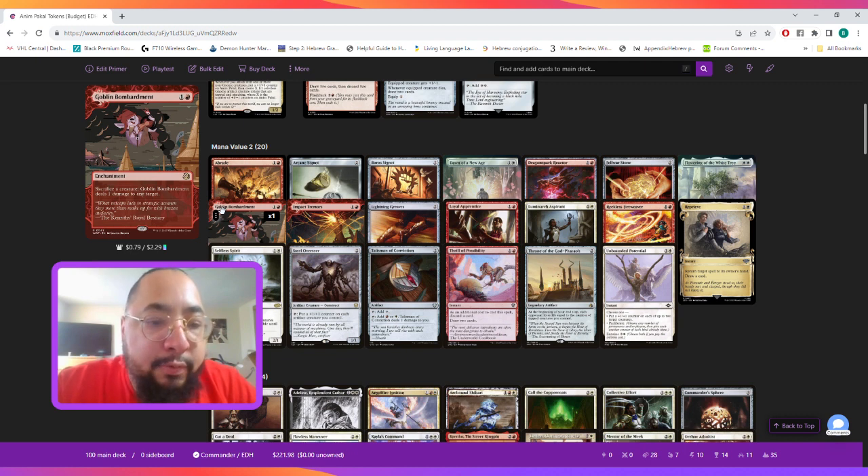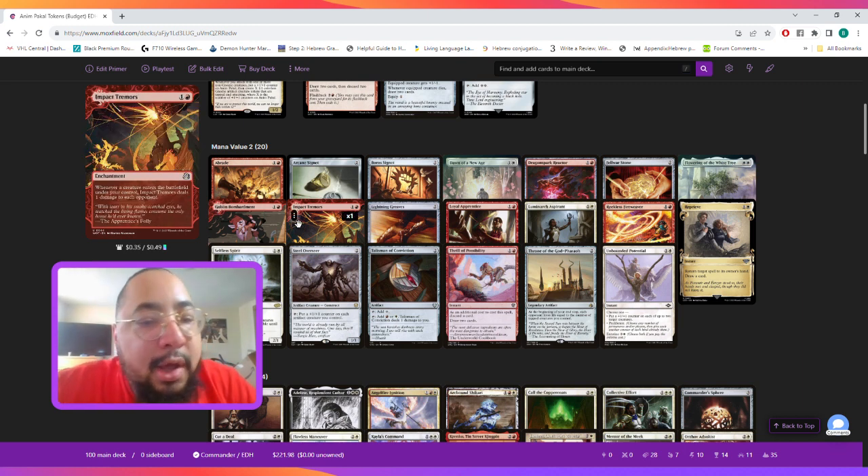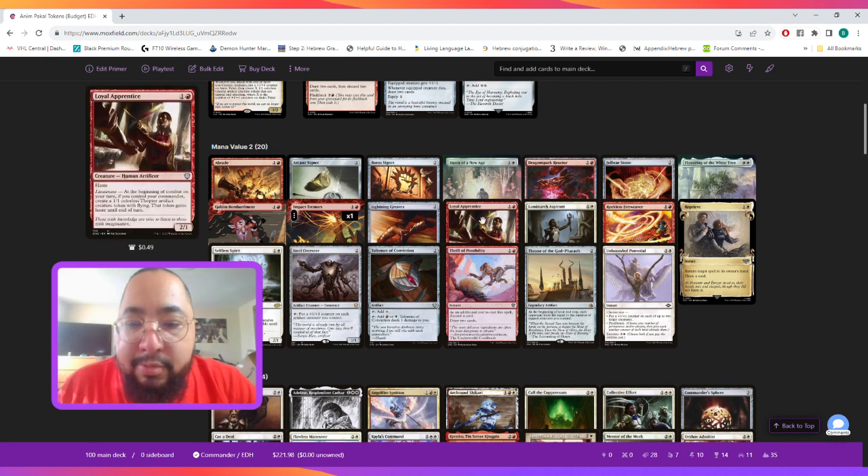Then we have Impact Tremors, which says whenever a creature enters the battlefield under your control it deals one damage to each opponent. For example, if we make five tokens with our commander, we can drain each opponent for five.